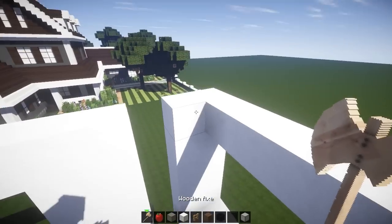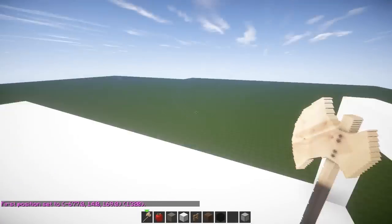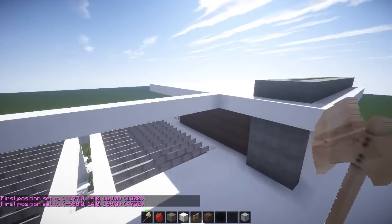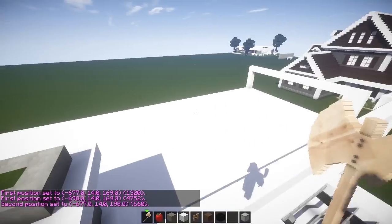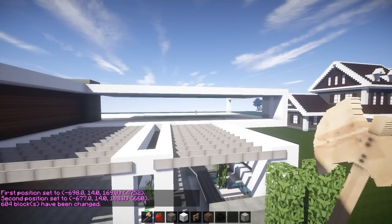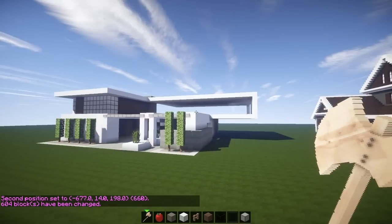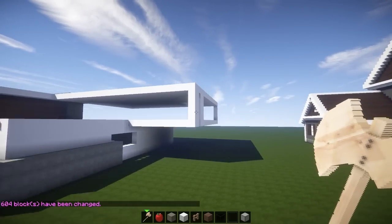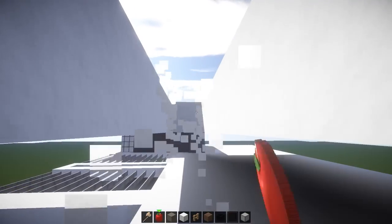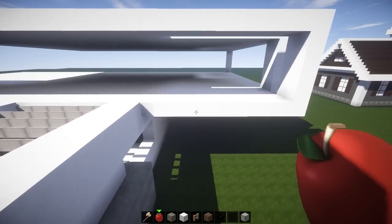And then we can have a little roofing going on this baby. I could actually go all the way from here just for now, just so we can see how this looks — bam, to this point. I know it's not the same me doing that on WorldEdit, guys, but trust me — you don't really want to watch me doing this hand by hand on camera, because that's going to be really, really boring. And that can be a little window.